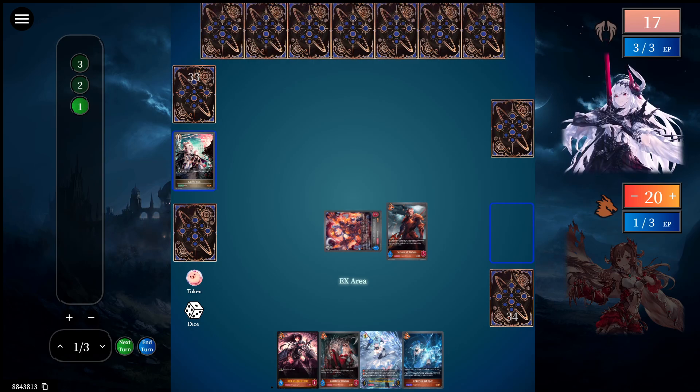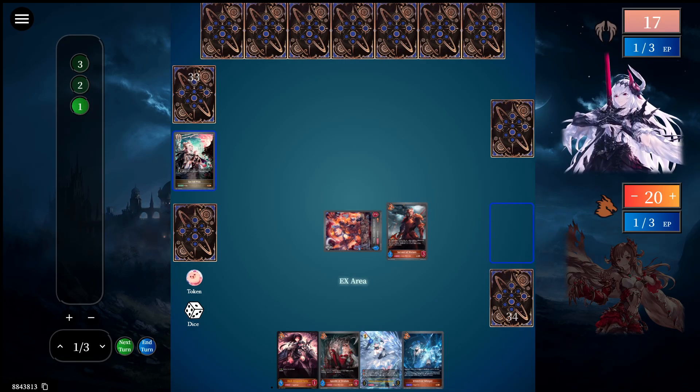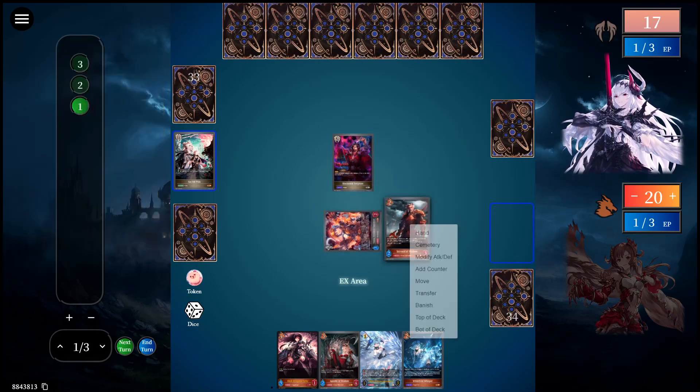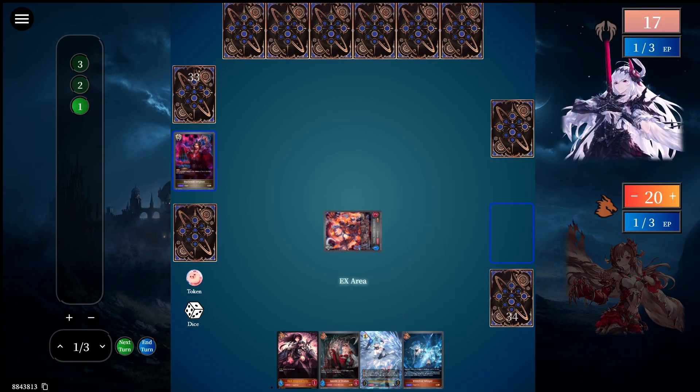My turn. I draw. I activate 4-2 — Vanish Servant. And then I pass.